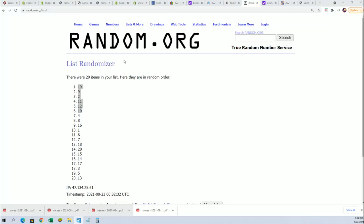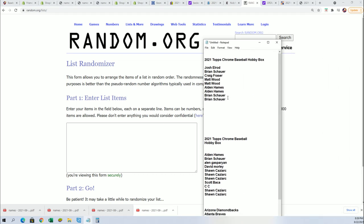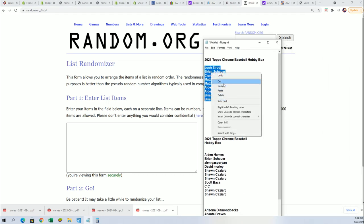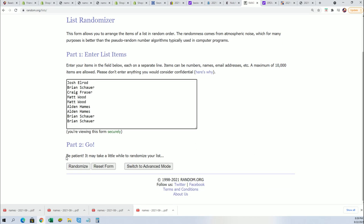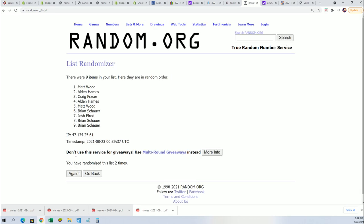So in Topps Chrome Baseball, we got the filler happening, where you can win spots in the break. It's a nine-spot filler with four winners. We're going to find out our four winners right now — seven times through the randomizer, we're looking for the top four.